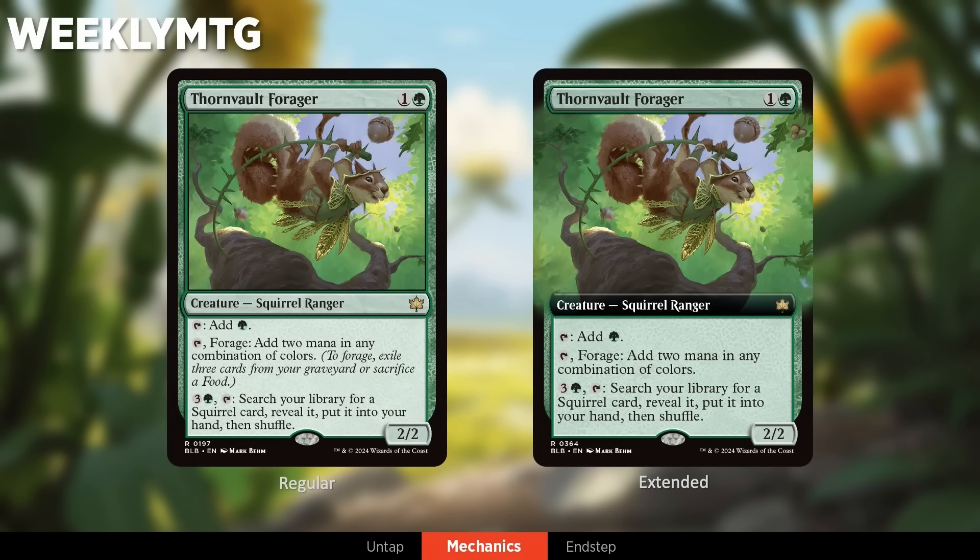Next mechanic is Forage. We've got Thorn Vault Forager here — a two-mana 2/2 mana dork with Forage, which adds two mana in any combination of colors. It's also able to search for a squirrel, which is an ability we've all been waiting for. Forage is the black-green squirrel mechanic — to enable it, you have to sacrifice a food or exile three cards from your graveyard. Naturally, squirrels are going to be about acquiring food or putting cards in their graveyard.